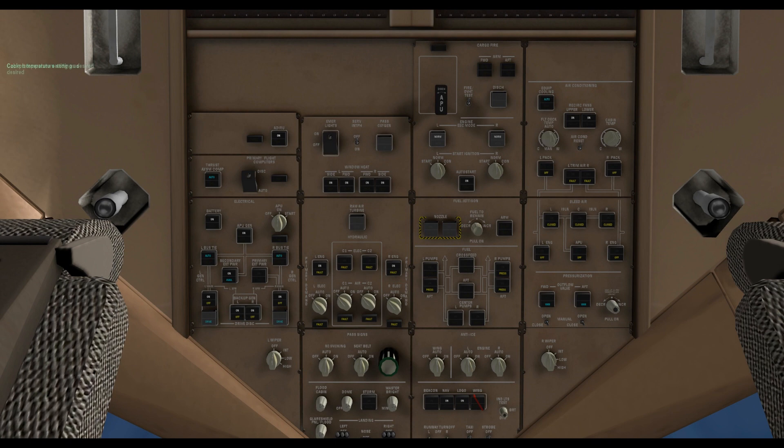Now we set the air system. Start by turning the circulation fans on, then set the temperature for cockpit and cabin. Turn on both packs and air trimmers.